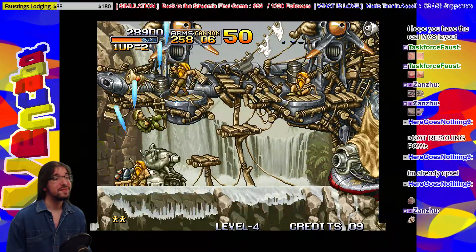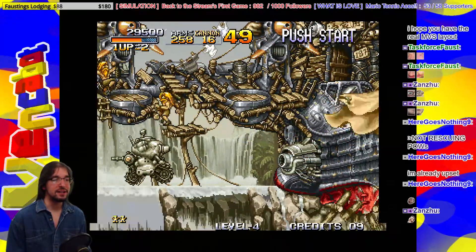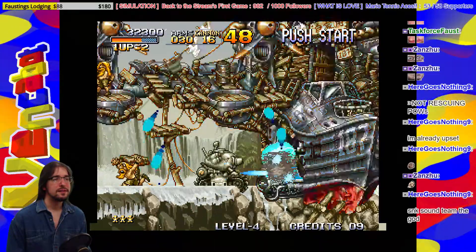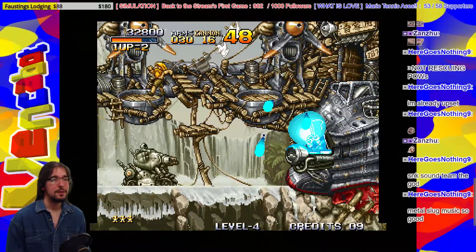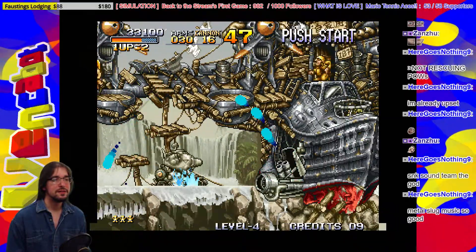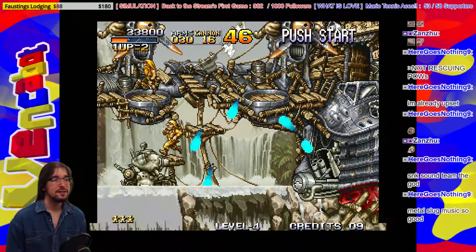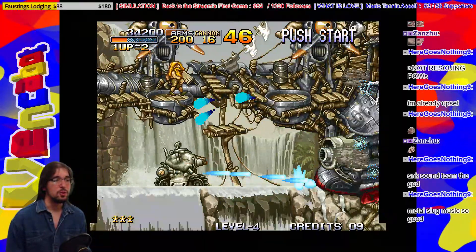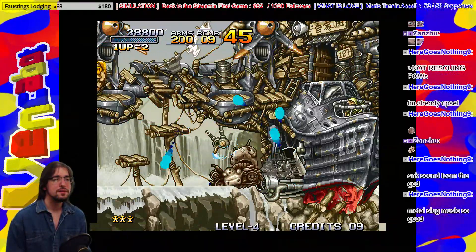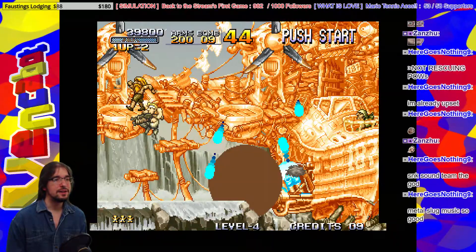So I'm freeing these guys — you have to actually get the guys once they're free. How do I get up here? I guess I can't while I'm in the Metal Slug. It's kind of hard to aim this gun on this thing — to rotate it. I have to get out now. Yes, I have to jump out like this. Thought I could rescue this guy anyway.